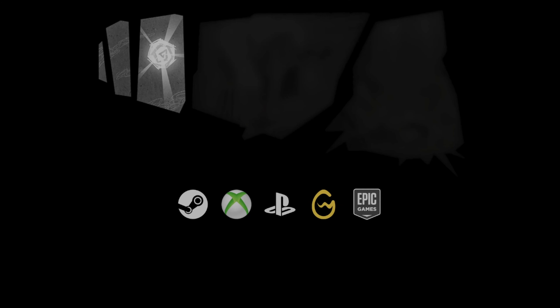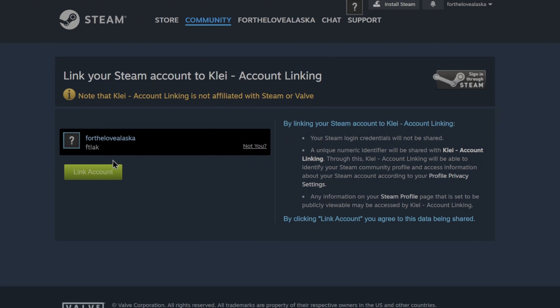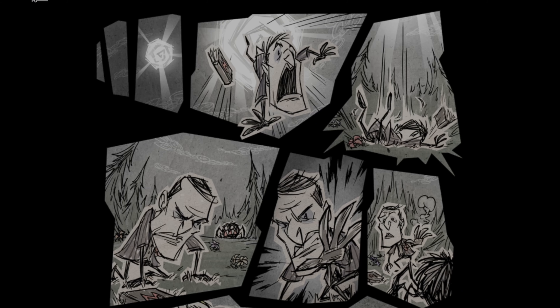Welcome in everybody. All the links you need will be in the description below, so please go there first. You're going to go to the first link and sign into whatever system you want to sign into. Once you've signed in you'll be on this first page — this is how you obtain the Tragic Torch.